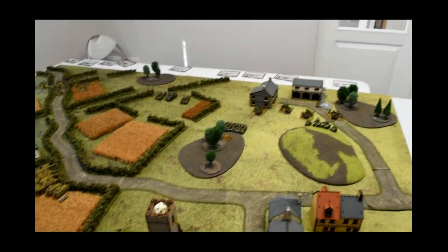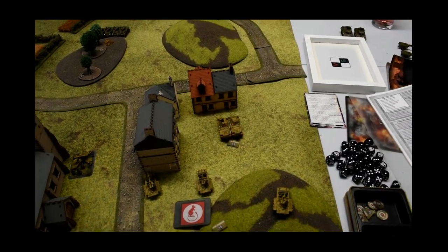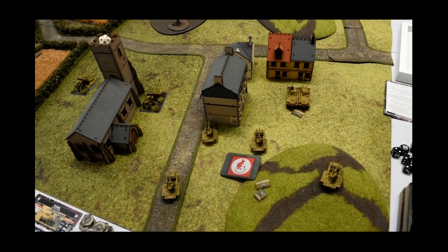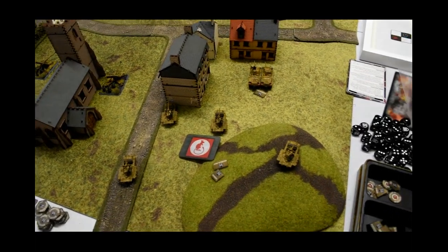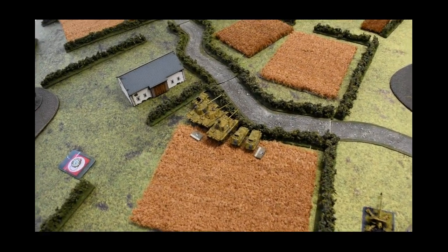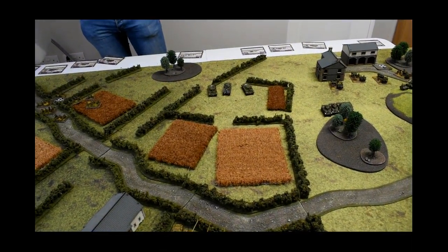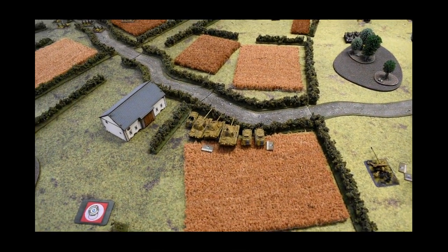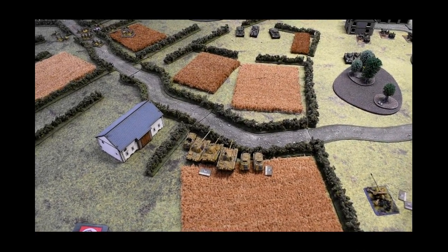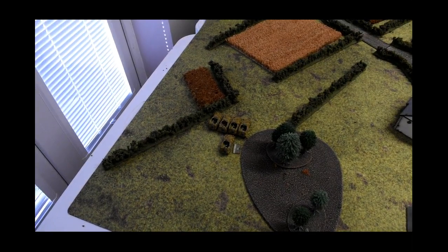We've deployed. Richard chose to defend this side so I'm attacking from here. My Pumas pushed up as far as they could go with the spearhead just to get some cover. I'll be using them as 2cm AA again. Then we have the two AAs, and my 250 scouts pushed up just to let the Panthers get up to the bocage, because I might be able to cross over and have a pop at some Sherman Fireflys. The 250 recce are all mounted up.